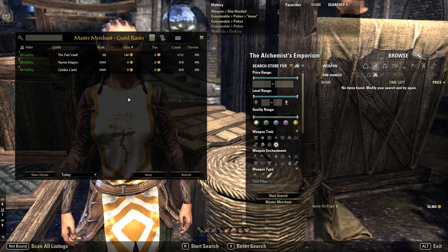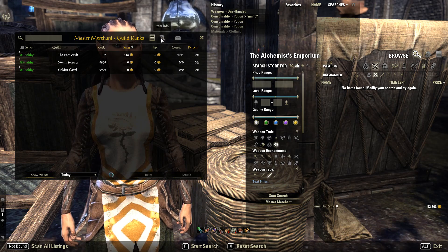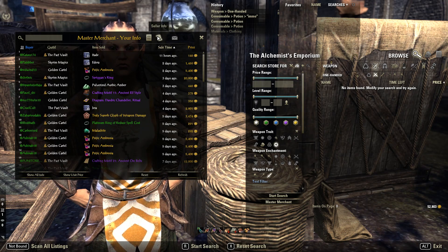Normally I just keep it on my own information. Another useful part is if you want to look back and see what's actually sold — you've got the item info section. You'll be able to see what's sold, when it sold, and how much gold you made. That's pretty useful.